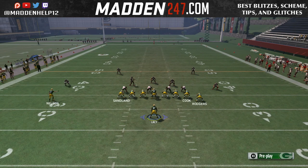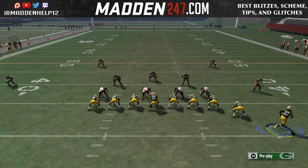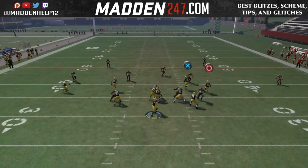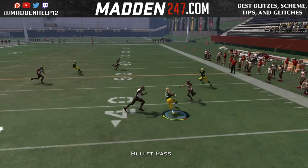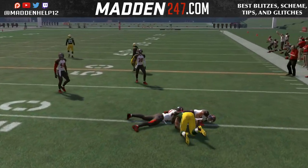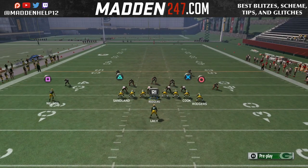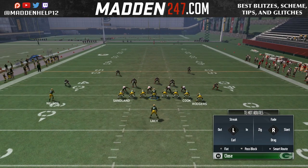But like I said, if they do do that, we're going to have the high point pass to the tight end over the middle, or the wheel route wide open down the sideline. This definitely destroys cover two. And then if they're in cover three, the out route is going to win because the curl flat is going to get pulled up by the fade.